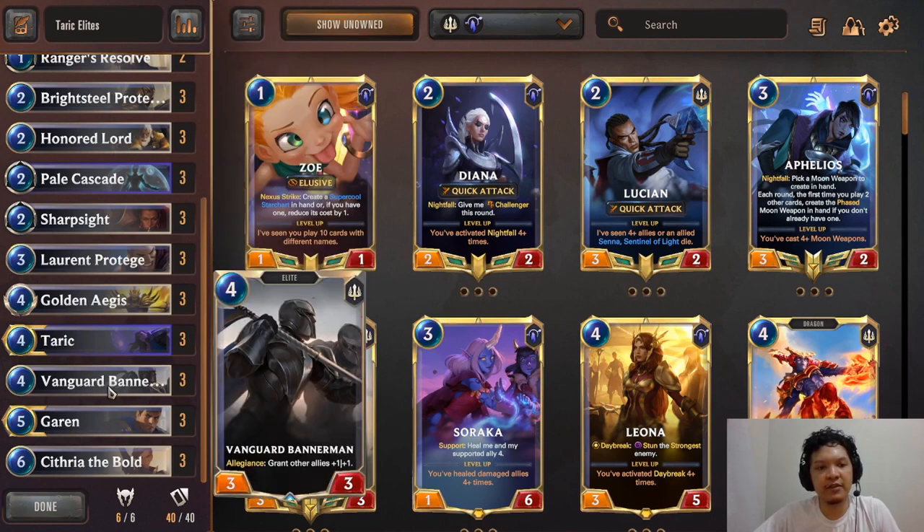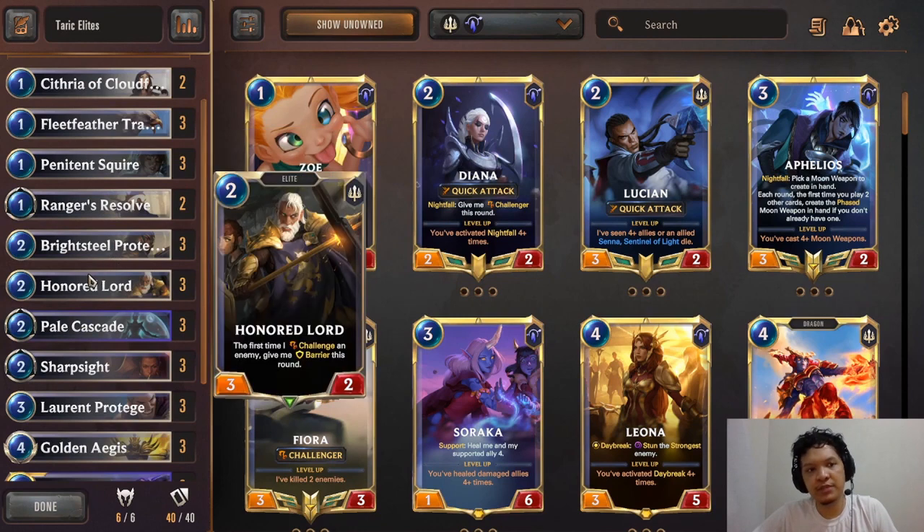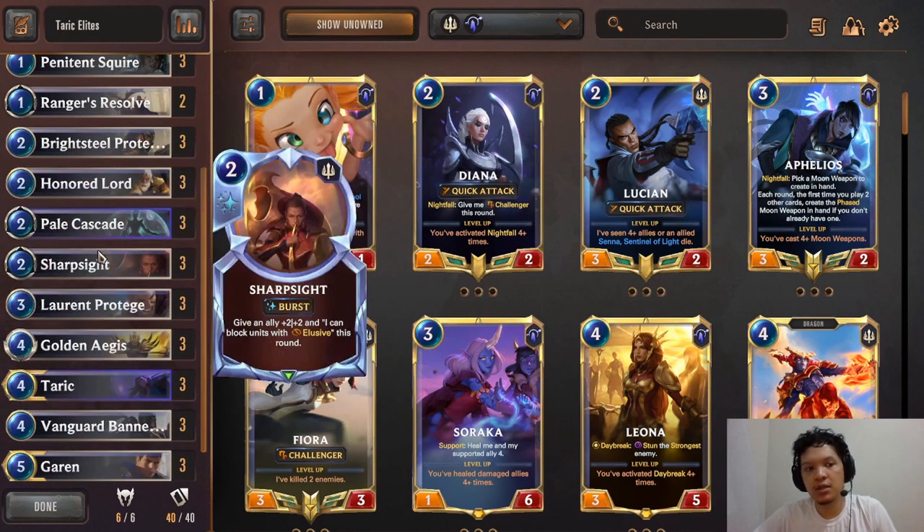Some tips: you don't really need to use the effects of Bright Steel Protector and Honored Lord most of the time. You just want to play them as generic 2-mana 3/2s to widen your board for a value Vanguard Bannerman. You want to be dropping units every turn as much as possible. Don't be tempted to keep these cards in hand waiting for situations where you can use their effects to maximum value.